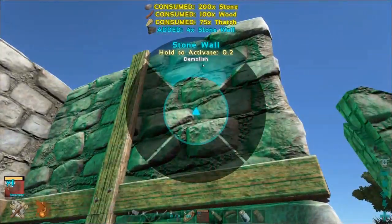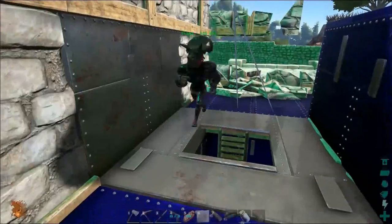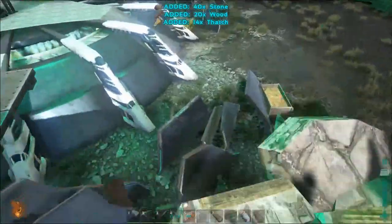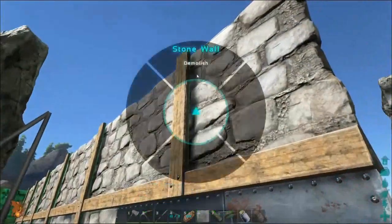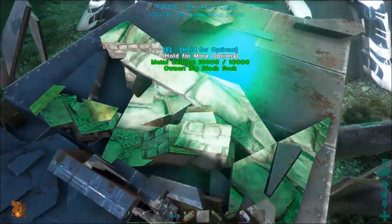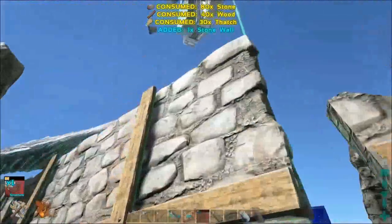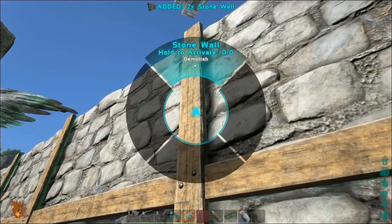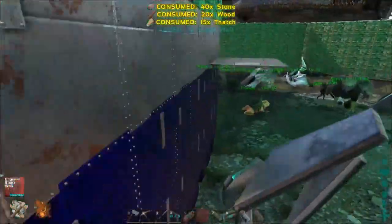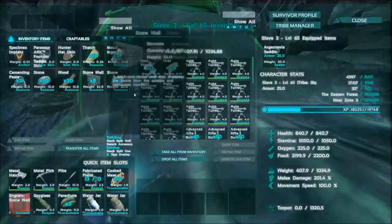They continue demolishing, making sure to get the roof above the vault too. The bird ends up over-encumbered from carrying all the metal — one full case worth of weight. They're halfway through the metal section now, which is noted as good progress. The demolition feels like a normal mining run given all the metal being collected.